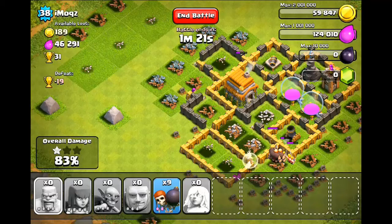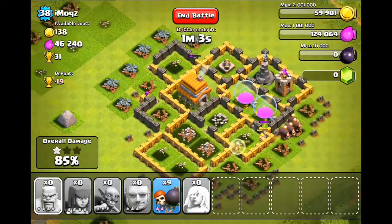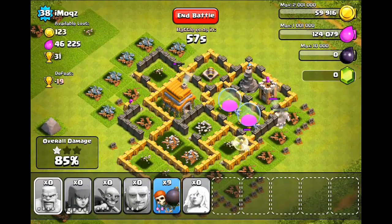Our giants are still alive due to our healer doing a very, very good job. They're breaking through the wall — they're probably going to get the mortar. We have that lone barbarian over there, and also an archer working on the Town Hall, not being covered by that cannon in the far left corner because it doesn't reach that far. The giants are heading over there now.